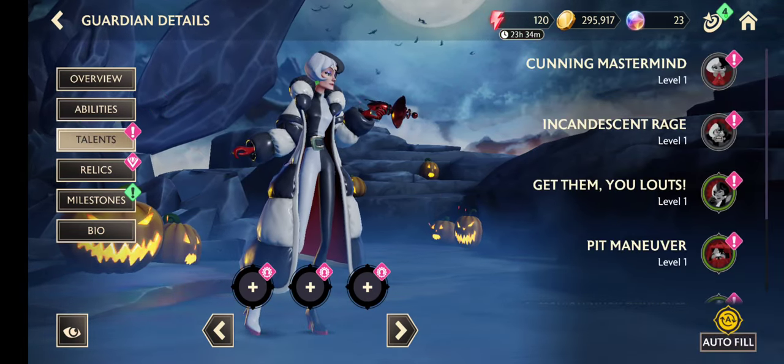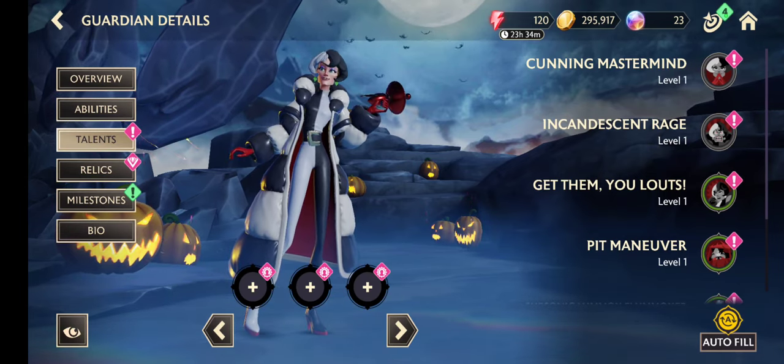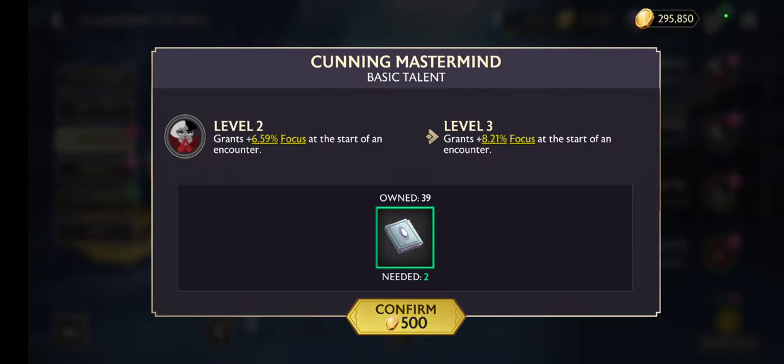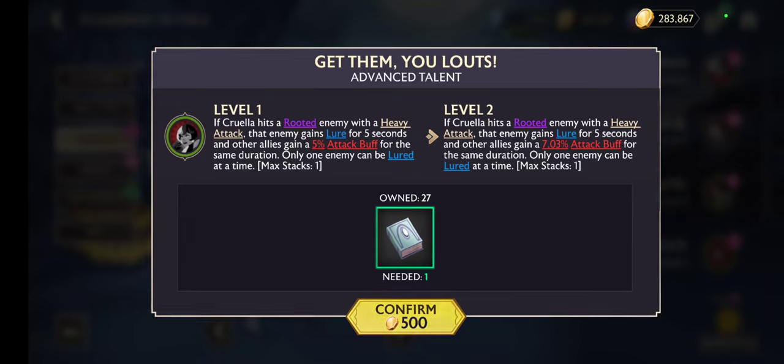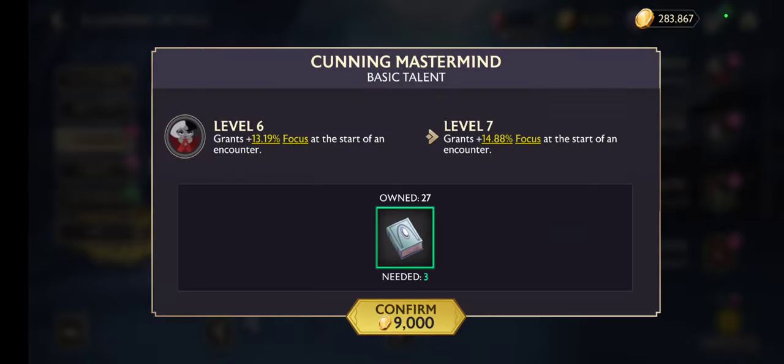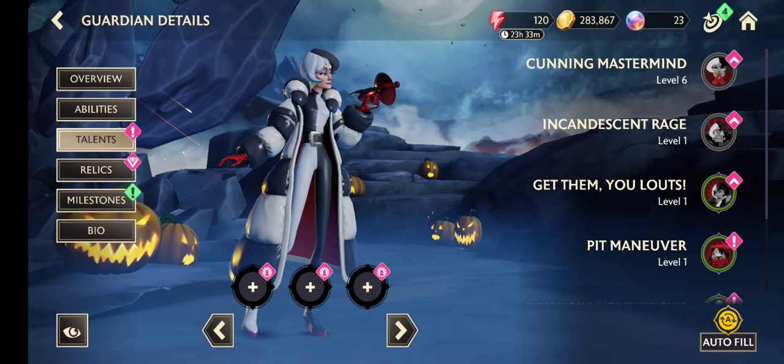Now about the talents — let's upgrade this one. Attack: if Cruella hits a rooted enemy with a heavy attack, that enemy gains lure for five seconds and an ally gains the same for the same duration. I'm not sure about this basic — oh, two basics. Really, two basics!